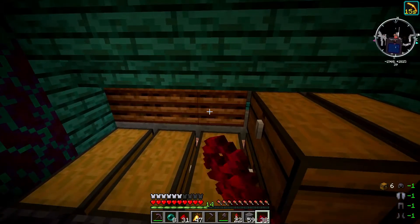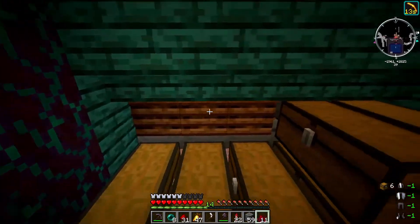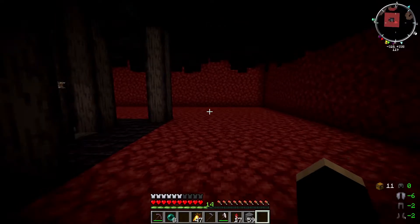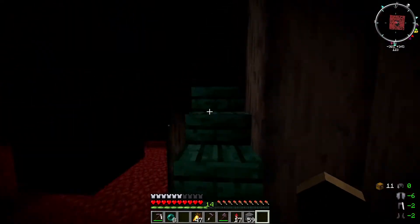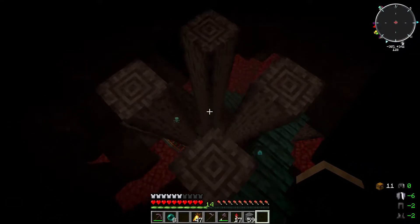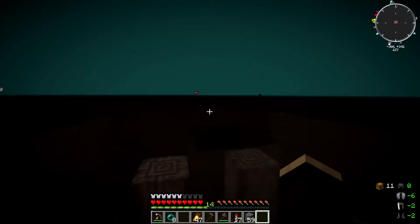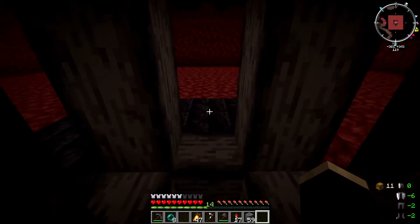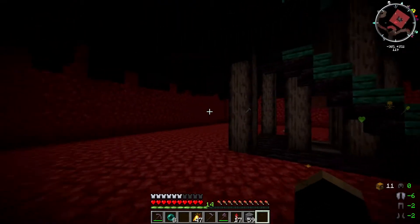So what I actually want to work on today is the piglin trading centre, and that is going to be above our nether hub, just below the nether ceiling. This is literally just underneath our little stairwell — I've got a little stairwell that leads up to the top, capped it with glass so there are no spawnable spots for ghasts or any badness. You can just drop straight in from the top all the way down to the bottom, or go into this area from this level.